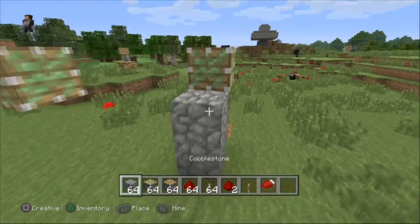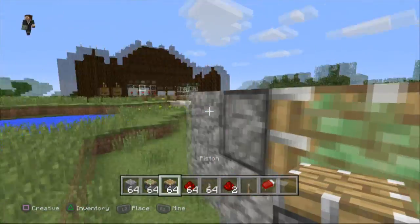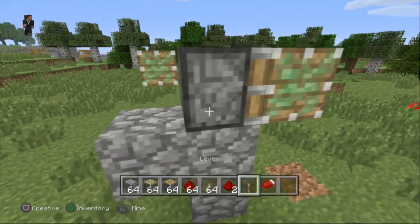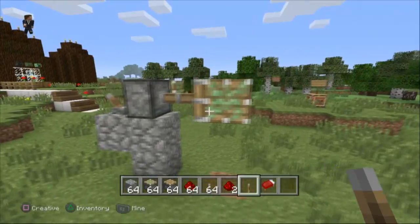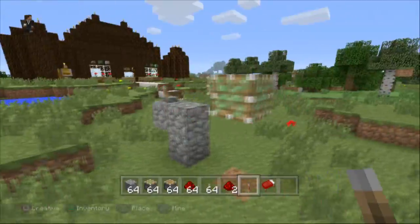Let me get this situated. Say if you want to move the piston, we can actually move it — put the lever there, and now the block is moved to the right. Delete that, and now the block is officially moved.